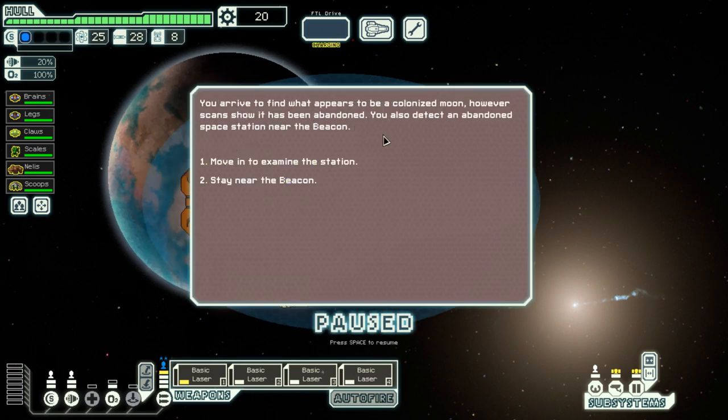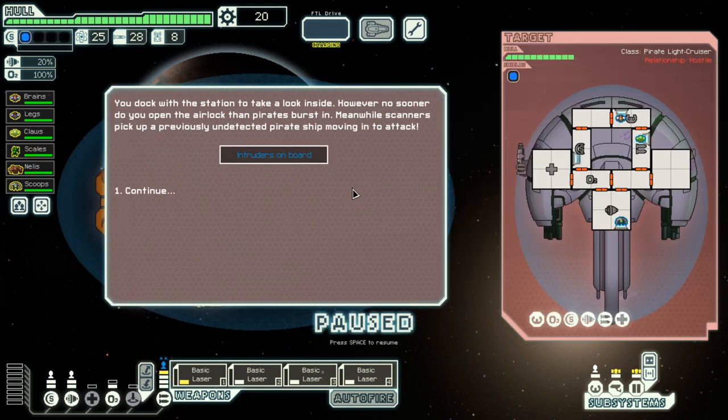I arrive to find what appears to be a colonized world — however, scans show it has been abandoned. I also detect an abandoned space station near the beacon. I could move in to investigate the station or stay near the beacon. Of course I'm going to move in. I dock through the station to take a look inside — however, no sooner do I open the airlock than pirates rush in, and my sensors pick up a previously undetected pirate ship moving in to attack.